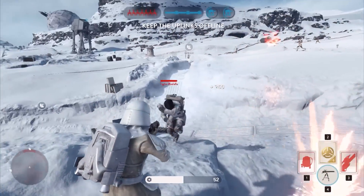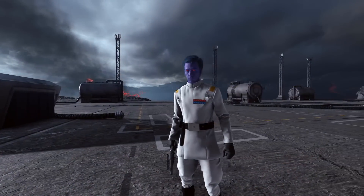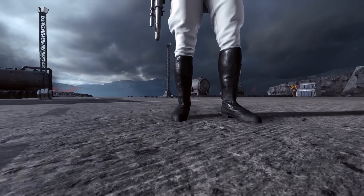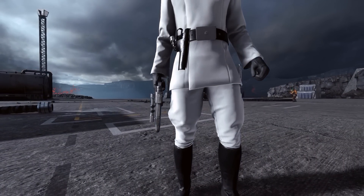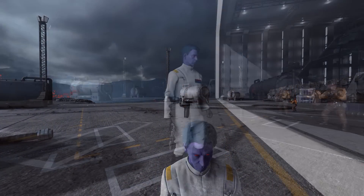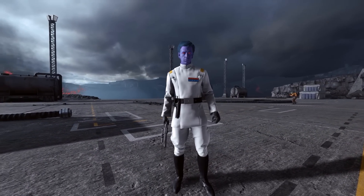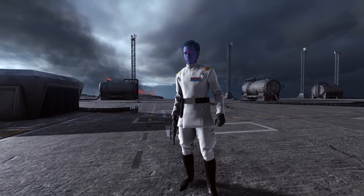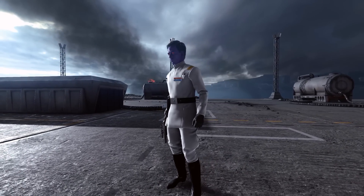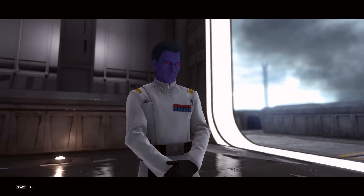Next up we have Thrawn, made and recorded by Niko 2018. There have been a lot of Thrawn mods popping up in the community, so I'm not sure who was first, but I liked Niko's version because he gave Thrawn blue hair. Some other versions had black hair, but Thrawn actually has dark blue hair in the Rebels series. It's basically a skin on Krennic — the same outfit — with the colors of his eyes, skin, hair, and outfit changed.